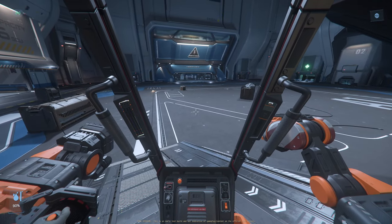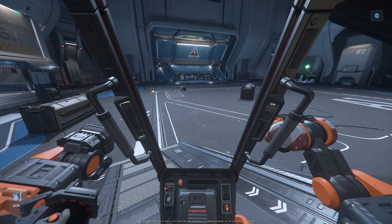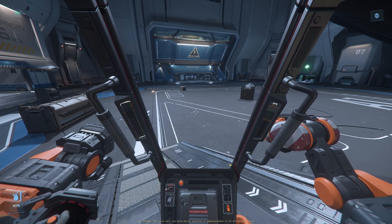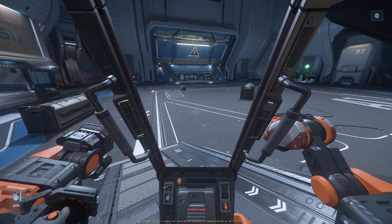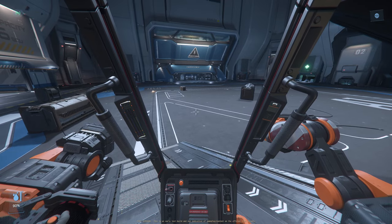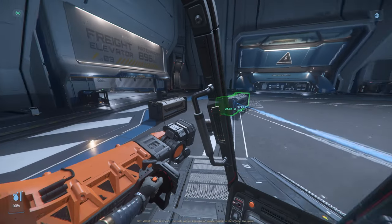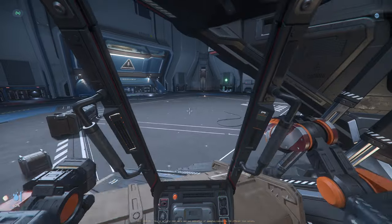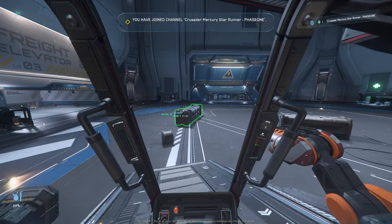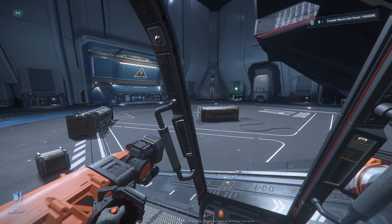The second use case: if you're doing sites like clearing out bounties — mercenary missions at bunkers, distribution centers — you clear out the NPCs and want to quickly move all the bodies close to your ship to loot them. You can quickly do that just like this. Look at that — and these are heavy boxes I'm moving. Just imagine how quick and efficient that would be with bodies.